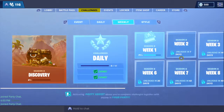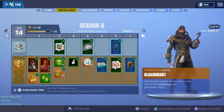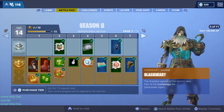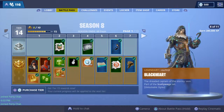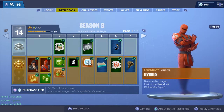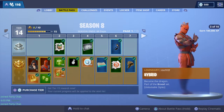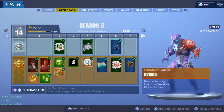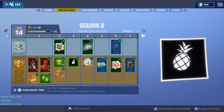Alright, for the battle pass - the tier one skins have a lot of styles. I'll show you all the styles - there are a lot of them up to the different colors. That one looks cool; I think this skin would look cool with the ghost portal. There's also a lightning effect which looks cool.